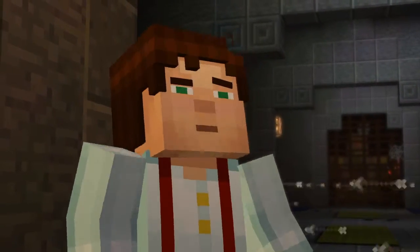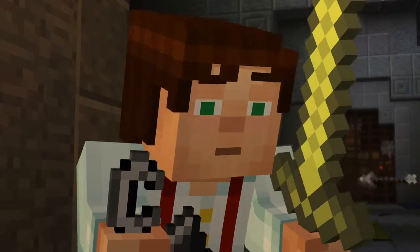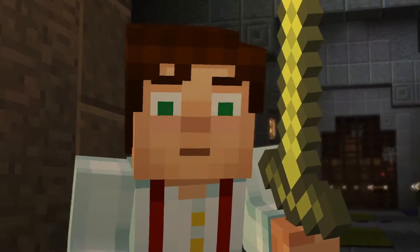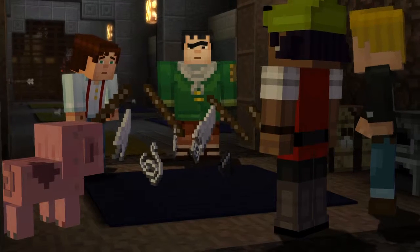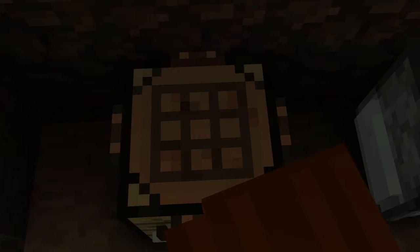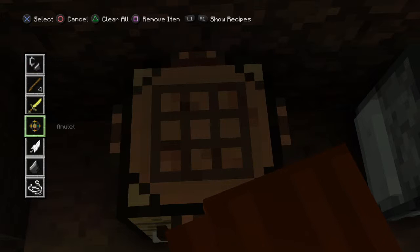I've got some flint and steel, a sword, and some string from a spider that I fought in the woods earlier. String, sticks, flint, and feathers — bow and arrow. We are making a bow and arrow!